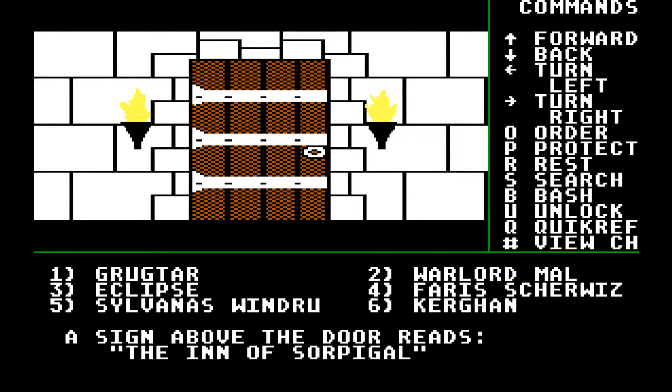Hello, and welcome back to our Let's Play of Might and Magic. So last time we finished up the Magic Square puzzle in the Magic Square Cave. We got some buffs out of that, plus two intellect and just some minor experience.